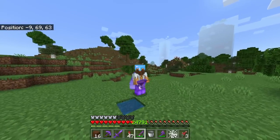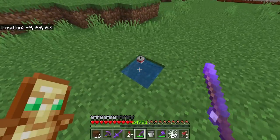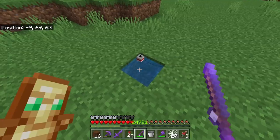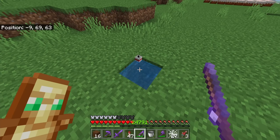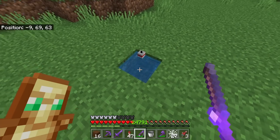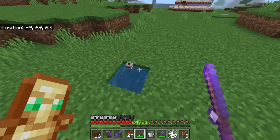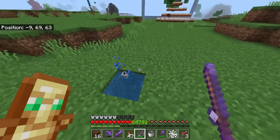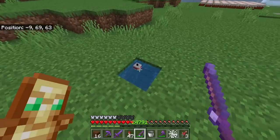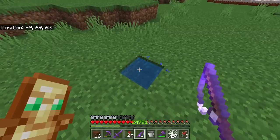Not only can you get decent treasure loot from a single square of water, you can also get XP. You won't see how much I'm getting right now since I'm at max levels, but if you stay fishing for a while you can definitely build up some XP over time. On Java Edition, a single block of water won't work for treasure loot — you have to have a five-by-five square. But on Bedrock you get treasure loot, you get XP, and it's incredibly simple: just a string, a stick, and a bucket of water.